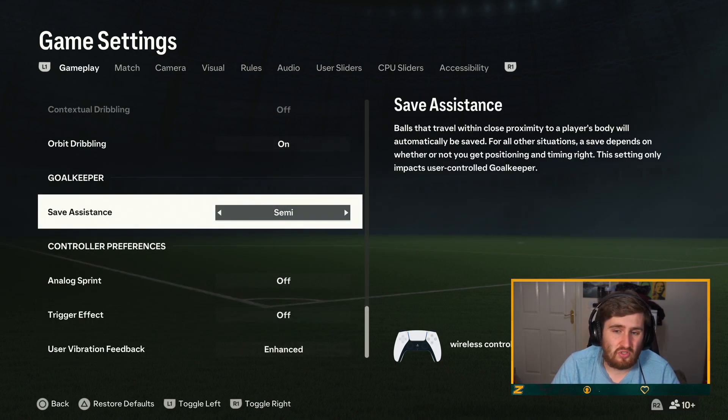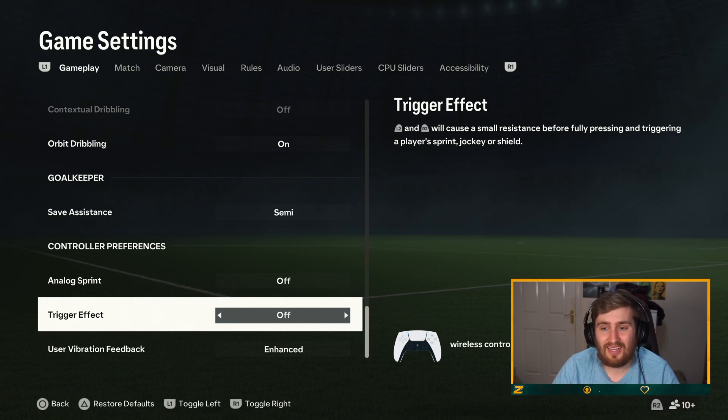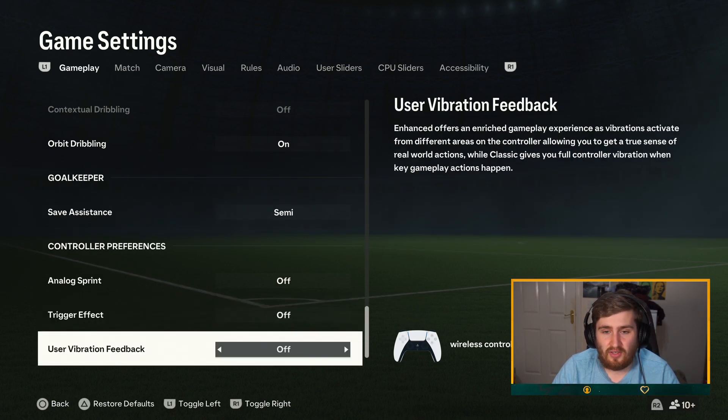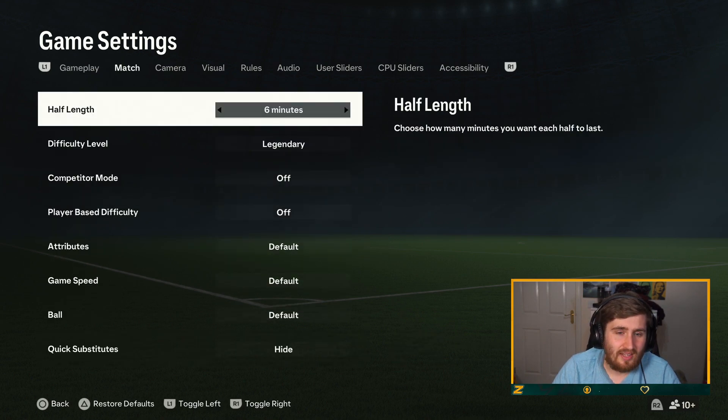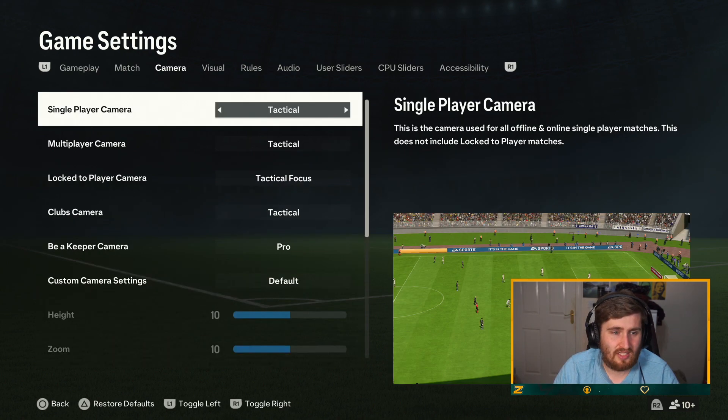Save assistance doesn't really matter — it only matters if you're playing pro clubs and you're a keeper. Analog sprint allows you to control a faster sprint; I have this off — simply put, if I'm sprinting I want to run as fast as I can. The trigger effect will cause a small resistance before fully pressing — I don't want that, I don't want any vibration feedback on my controller. I don't really get why you'd want that on FIFA; I don't think it makes the game more immersive. All the match stuff here doesn't matter unless you're playing against the AI.